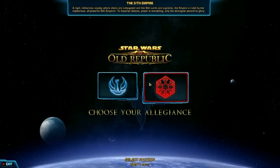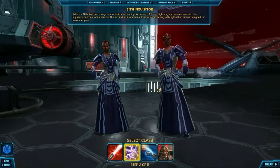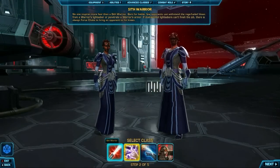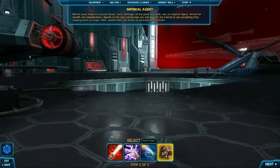The very first thing you're going to do before you actually create your character is choose your alignment between the Republic and the Sith Empire — basically light side versus dark side, if you want to think about it that way.